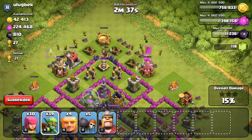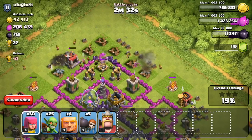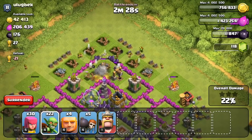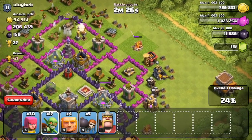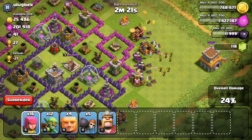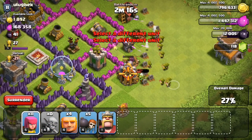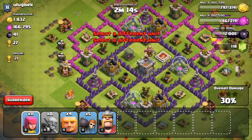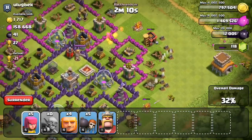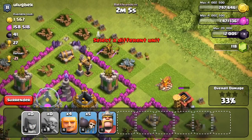Upgrading your Barbarian King to level 5 is pretty crucial — something I could have done at Town Hall 7 if I'd spent the time there. I know a lot of you were saying I was rushing and not maxing out my walls. I really just wanted to push through Town Hall 7, even though if you're playing most efficiently you upgrade everything to max at every Town Hall level. I sort of just wanted to move to Town Hall 8, and one of the things I missed was upgrading my king to level 5, because the Iron Fist ability is awesome and the sooner I get it the better.